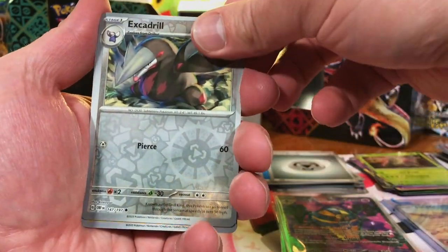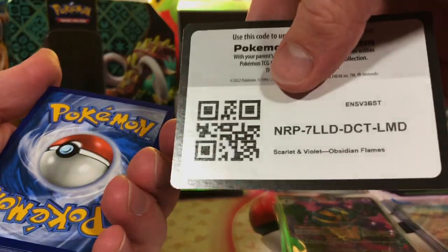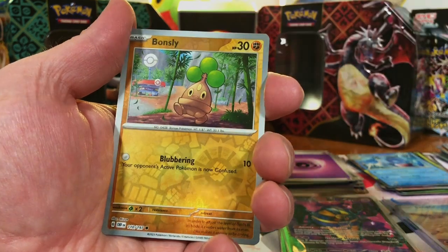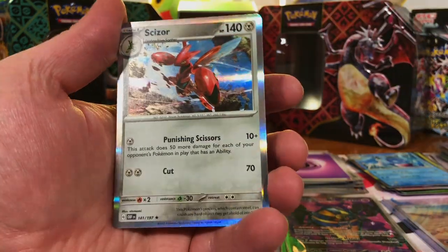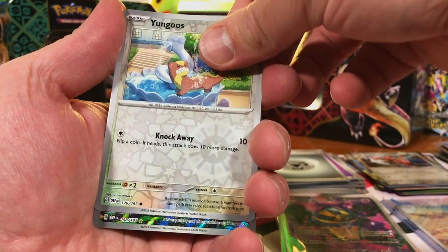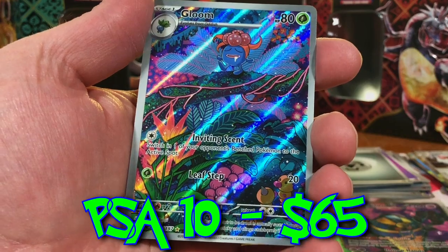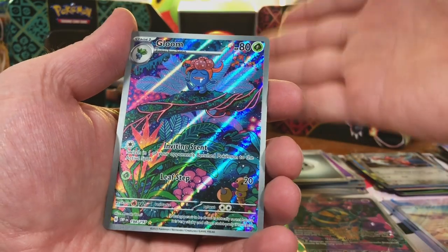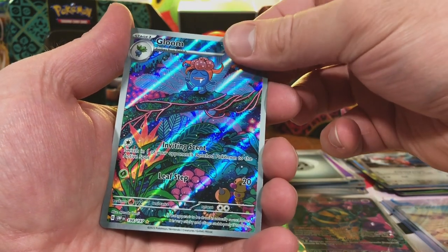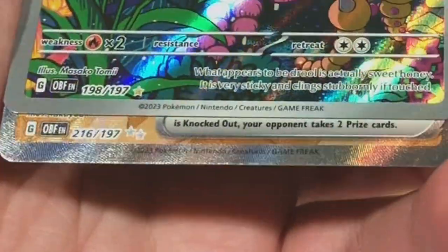Excadrill, Magneton, Palafin. Mawile, Bonsly, Scizor. Yungoos — oh, Illustration Rare! Gloom. I really like this artwork, and it's an OG Original 151. We got a Full Art too — nice. Revavroom EX Full Art. Okay, double hitter — let's get a Special Illustration Rare. Charizard?